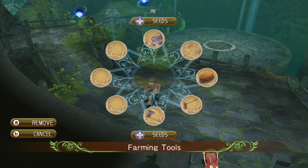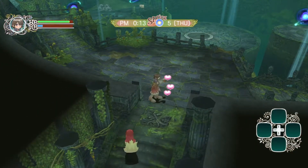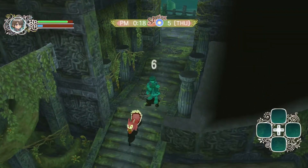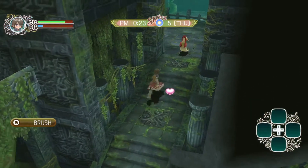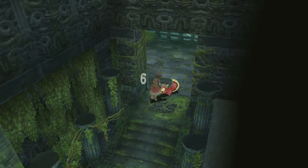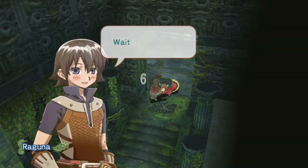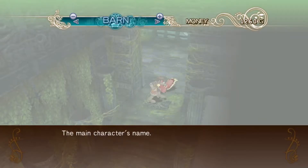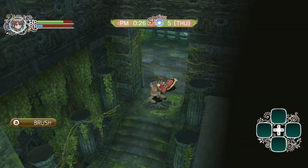I wouldn't mind capturing a squirrel - maybe it can have a different role. Let's see if we can capture one. It's not doing that much damage. Got him! I don't mind the default names, they're actually not bad. He gets plants and gets rocks - that's a different role, so we'll keep him.